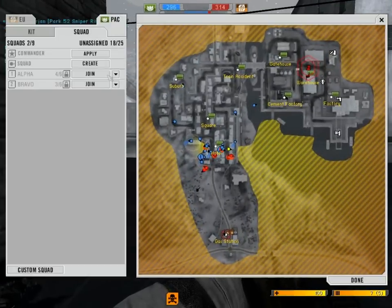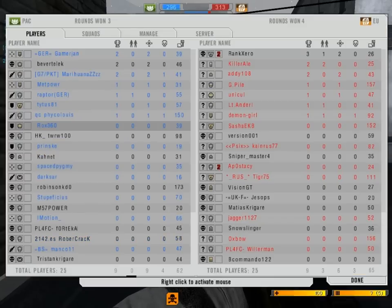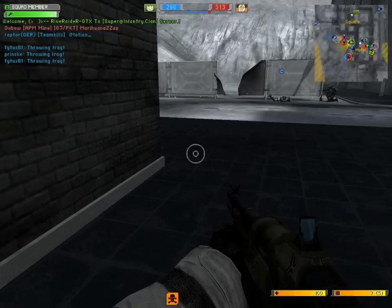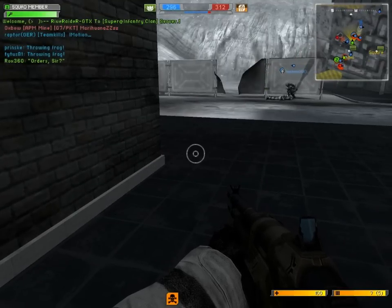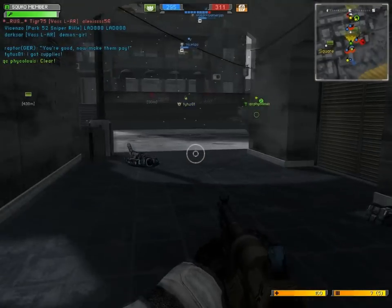I'm not in a squad, I just realized. Someone is in a squad — is he still in the server even? Whatever, let's join the squad, ask for orders, the usual. I could probably start a squad — that went well last time.